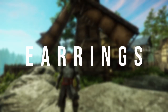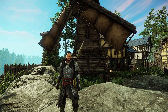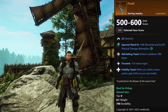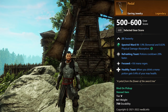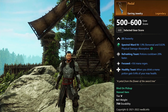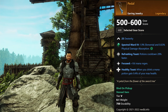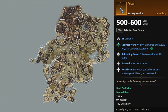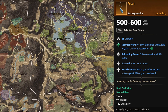For the earrings, I couldn't really find anything in a dungeon, so I had to go with something a little bit out of the way — but it still rolls with dexterity. This earring is called the Pedal. It can roll with 25 dexterity, refreshing toast (which is really good for cooldown reduction on your potions), and focus (which is bad for us since we don't use mana on a dexterity build). But we also get healthy toast — when you drink a mana potion, you gain 9.4% of your max health, even from a weak mana potion. The main thing we're looking for here is refreshing toast. This is not best in slot, but if you can't find anything on the trading post, it may help. You can farm this in Malevolence, in Eden Grove.